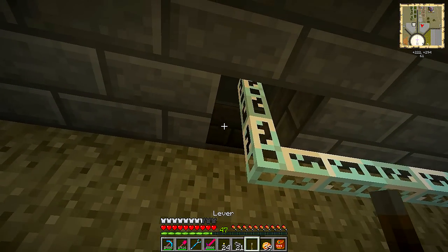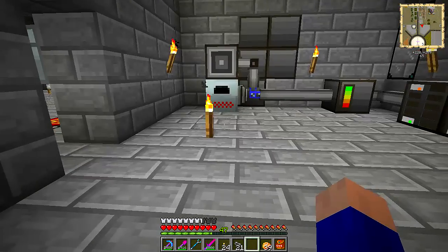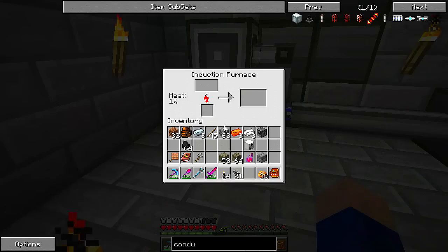It looks the same to me — they said they changed it to vertical instead of horizontal but it certainly looks like the old furnace. I can put that lever I made to use now. I need more bronze. I can put this on the ceiling — is that on? That is on. Awesome — hidden lever.